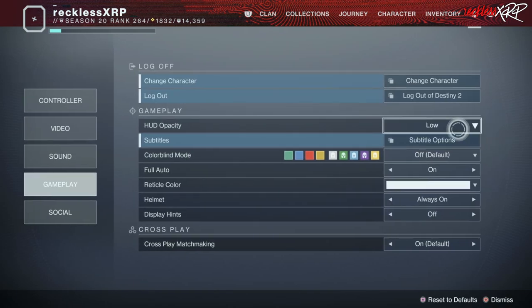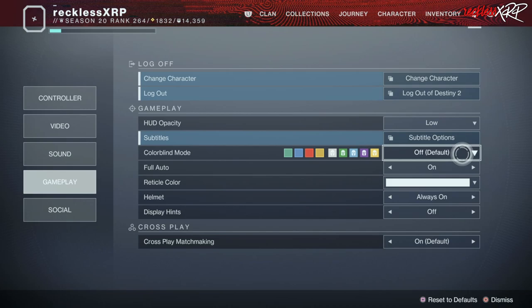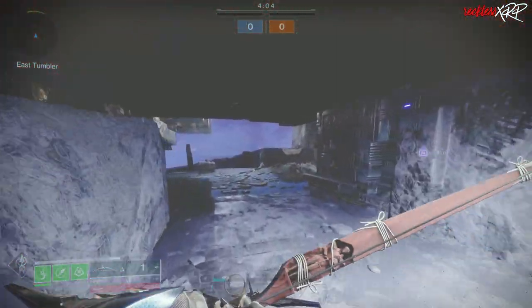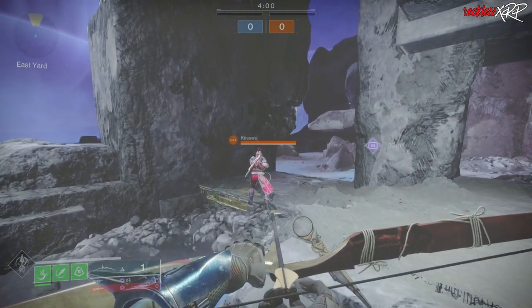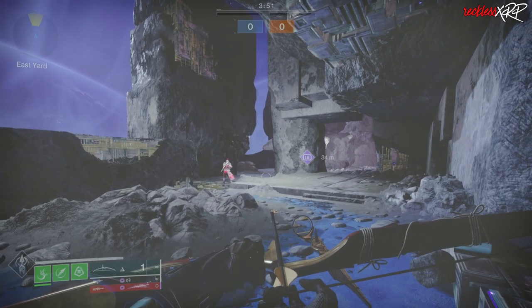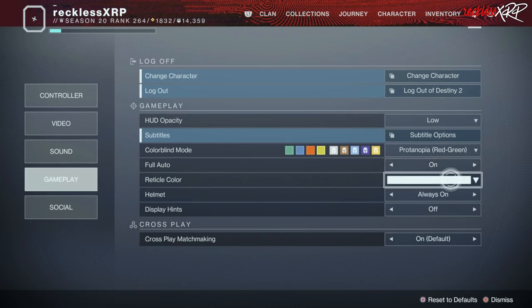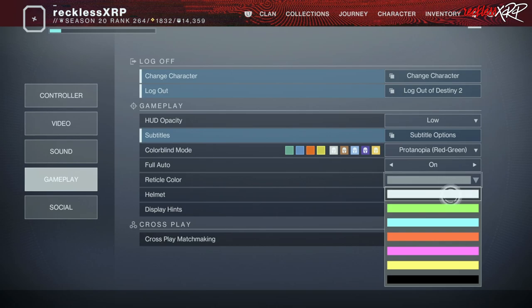For gameplay, I keep the HUD opacity on low because I don't want too many things on my screen as a distraction. Subtitles, keep this on whatever you want — I keep everything on default. Colorblind mode I keep off, but I am playing around with Protanopia, which changes the colors of the game and most importantly changes your radar to show up as yellow instead of red, which actually looks better in darker areas. Full auto, I keep on. For the reticle color, I use white — a neutral color that won't be a distraction while I'm trying to aim.